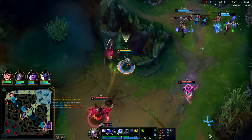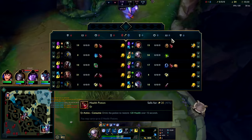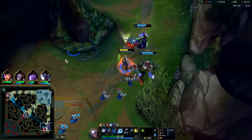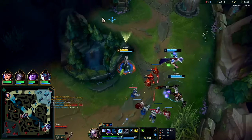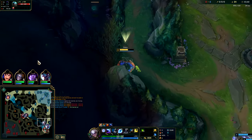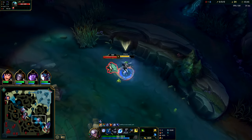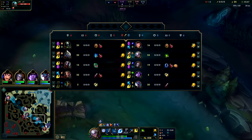Karma is doable — we're gonna get her with Q, E, W. My teammates are... why do I have a Taric Trundle bot lane? What the heck? I didn't even realize, I didn't check my teammates. I was not expecting that — they were not ready for that gank at all though, I'll tell you.